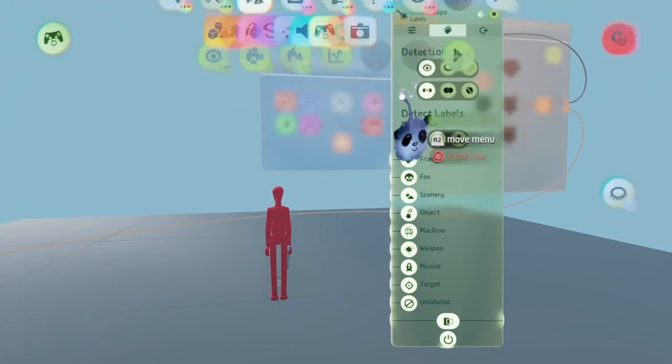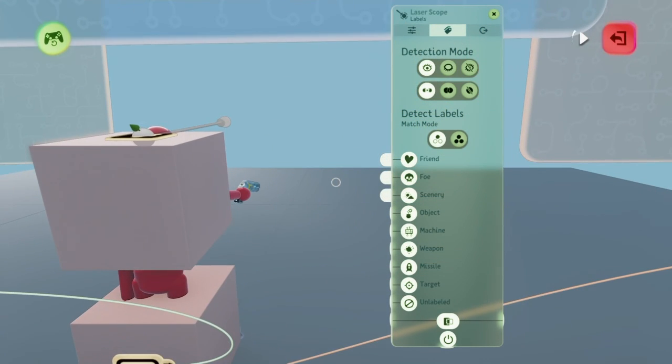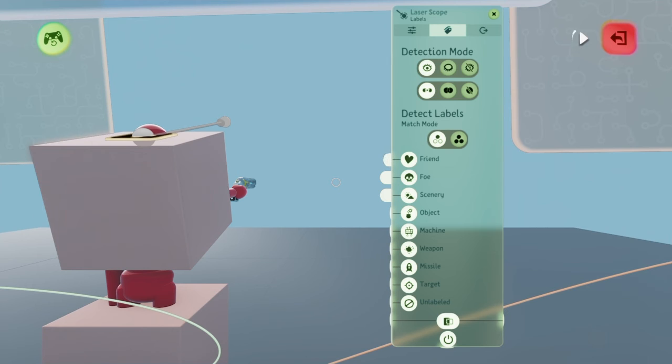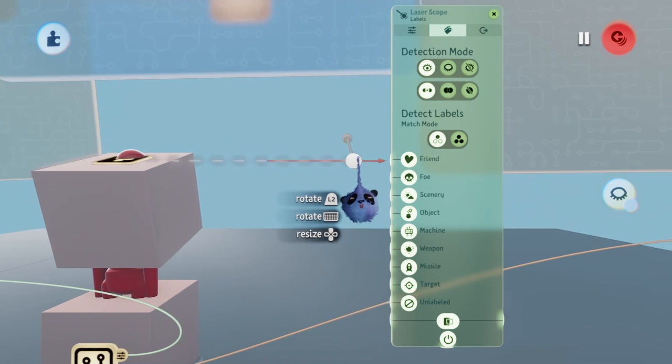Now, while in test mode, possess your puppet and press your aim button. You see where the laser scope is? We want that to be right in the middle of the reticle. So exit test mode and move the laser scope to the position of the reticle.